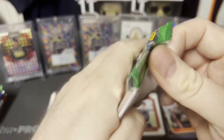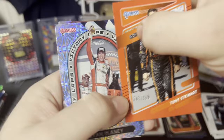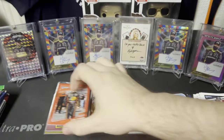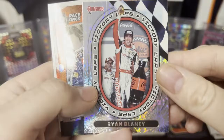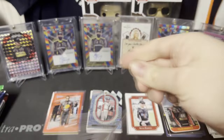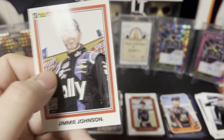First pack of 2022 Donruss. We've got Joey Logano, Eric Almirola, Ryan Newman, and then we have a red Tony Stewart numbered 245 of 299. For the red Tony Stewart, we've also got Ryan Blaney Victory Laps — very cool. Then a silver optic Race Kings of Jeff Gordon, and Joey Logano Race Kings and Jimmie Johnson.